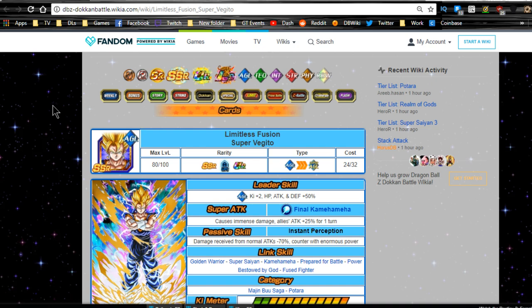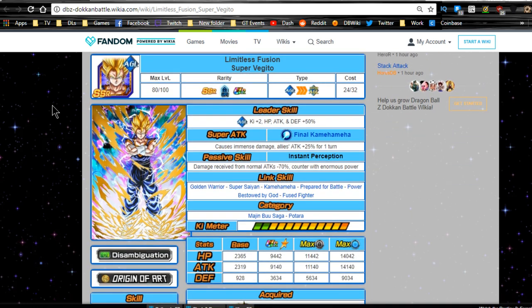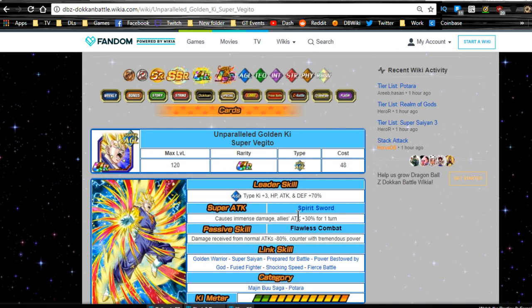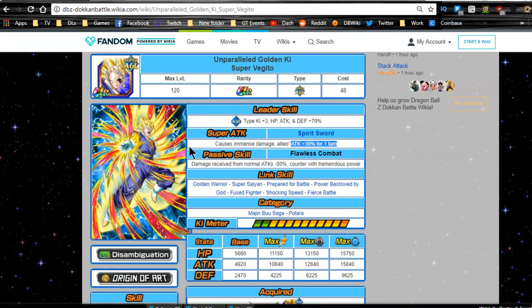First is going to be Limitless Fusion Super Vegeto — I'm doing this in order of who I think should be chosen. All of these units are 70% leaders for their mono respective attribute types. Super Vegeto has all allies attack plus 25; you'd prefer him in the first slot. Damage received from normal attacks is reduced 70%. After his Dokkan awakening, attack plus 30 for all allies after he launches a super attack, and damage received from normal attacks plus 80, and he counters.